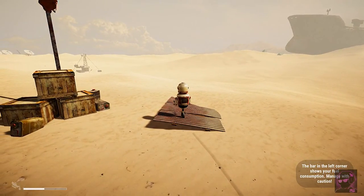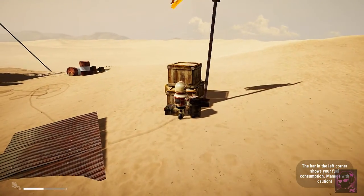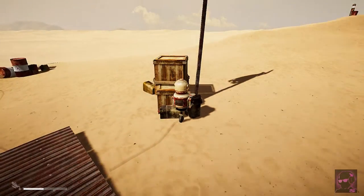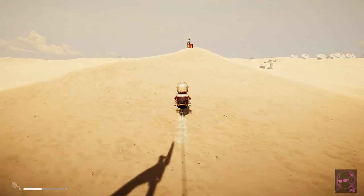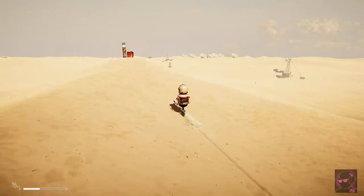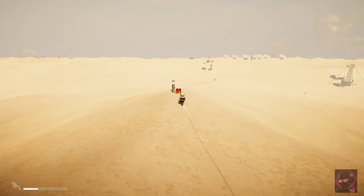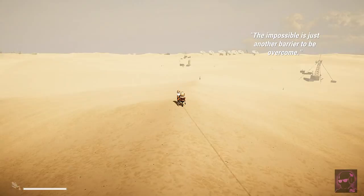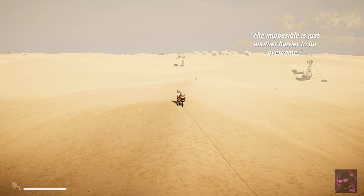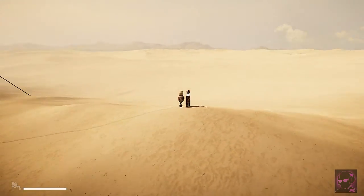The bar on your left corner shows your fuel consumption — manage with caution. I guess I best find some fuel somewhere. There's something up there on the hill, so I think we'll go to that. Nice effect on the wheels there with the dust and the trail, and the texturing's really nice. 'The impossible is just another barrier to be overcome.' Obviously that's a quote from someone, but I don't recognise it. The game looks lovely, really nice, and the music is also lovely.